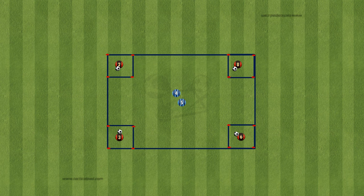The third drill is called Island Hopping — a drill designed to enhance players' ability to find open space while dribbling, all while adding an exciting pirate-themed twist to your soccer practice. After all, who can resist the allure of a pirate adventure? We're looking at you, coach.